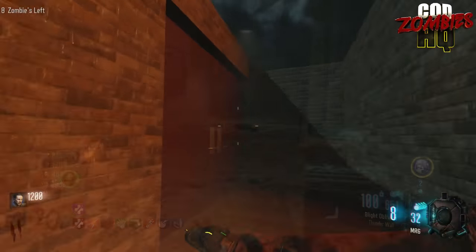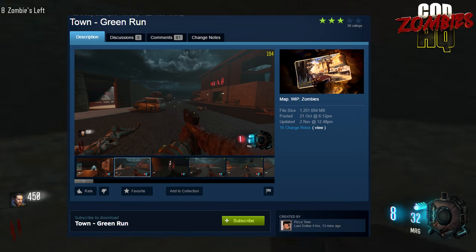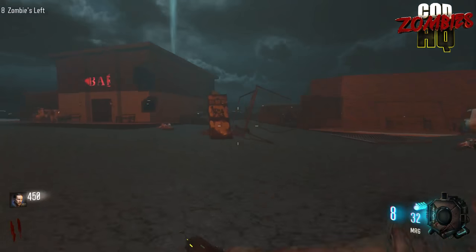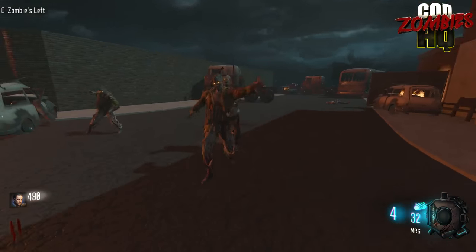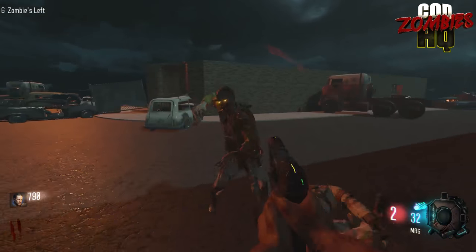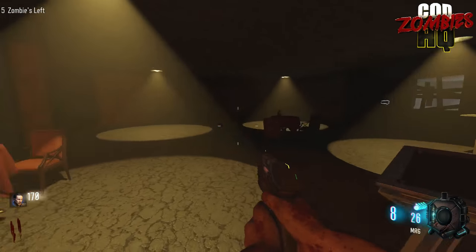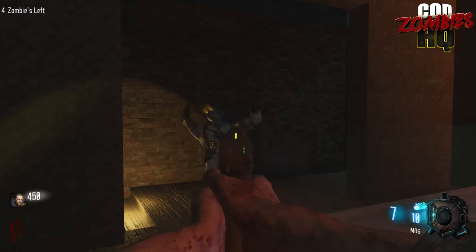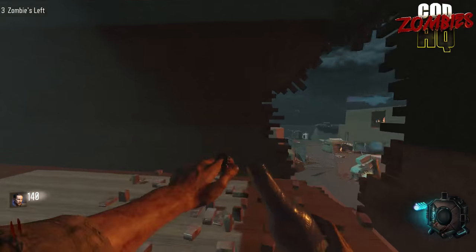Created by a Steam user named PizzaTime, this rudimentary remaster of the Town portion of the Transit map from Black Ops 2 has a very similar flow to the original version. What it lacks in visual quality it makes up for in playability. It plays very similar to the original, minus the lava in the middle of the map. You've got all the original perks in Town, there are two small easter eggs, a buyable shield, various weapon models from Black Ops 2, and also a buyable ending. Very rudimentary and still a work in progress, but it takes our number 10 spot.